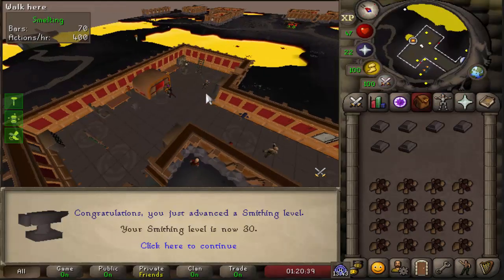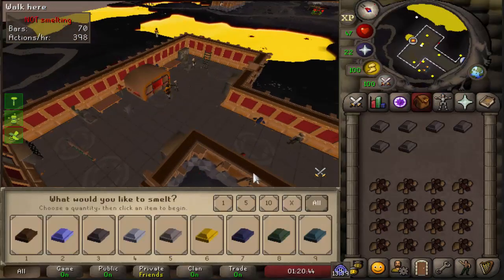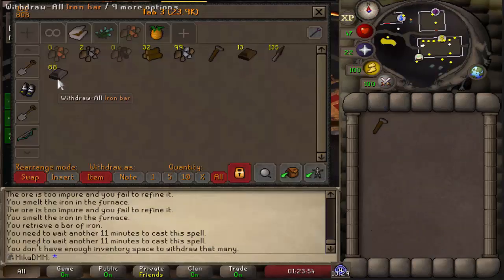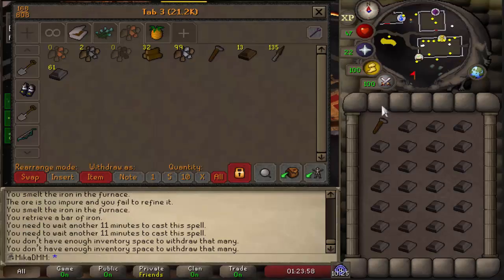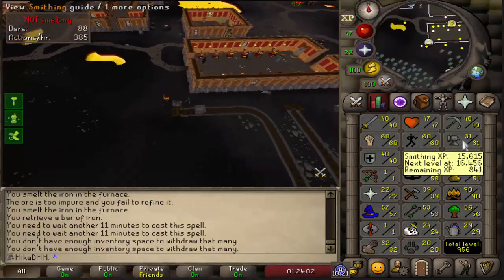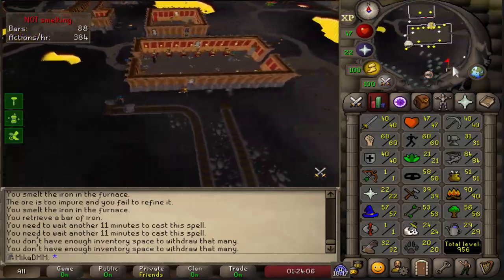30 Smithing, and that's pretty much perfect because from now we can create steel things. I'm also getting a call on Discord. I ended up getting pretty unlucky and only got 88 iron bars, but that is totally fine. I'm also uploading the video, so I'm going to be lagging insanely hard as I record this. Smithing is 31 — let's see how much we get making all the arrowheads.